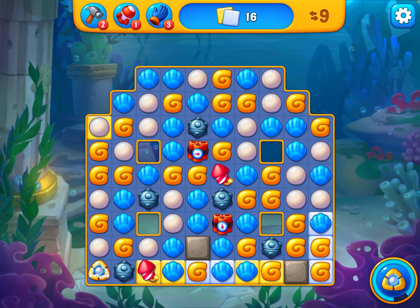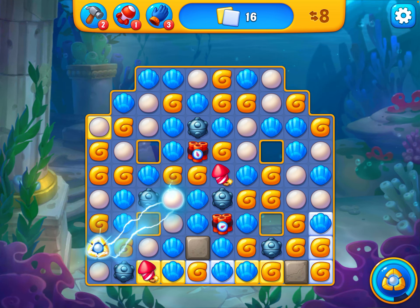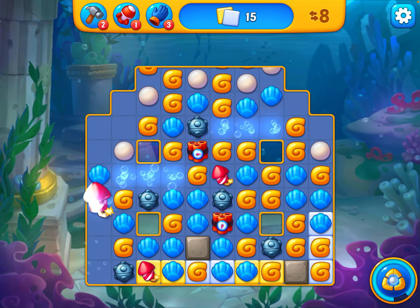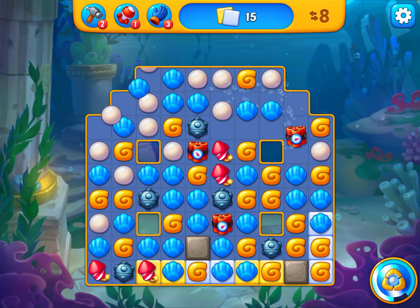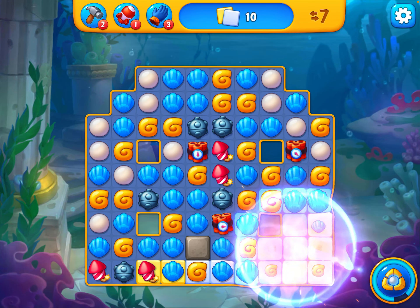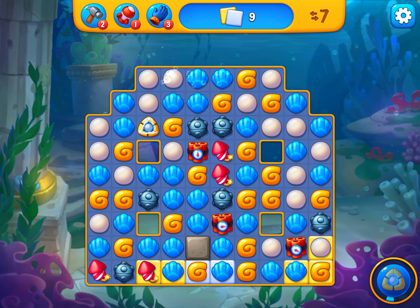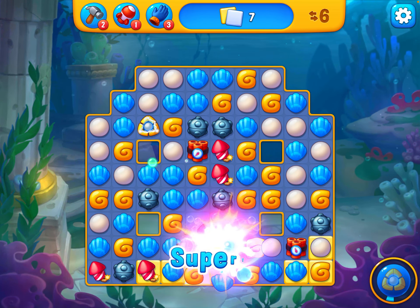We can only choose pearls unless things are going to shuffle around a bit — don't like that, so I won't use pearl. Okay, TNT bottom right. We've got a few boosters we can use. Got seven moves, nine tiles left to clear, so we should be pretty good.